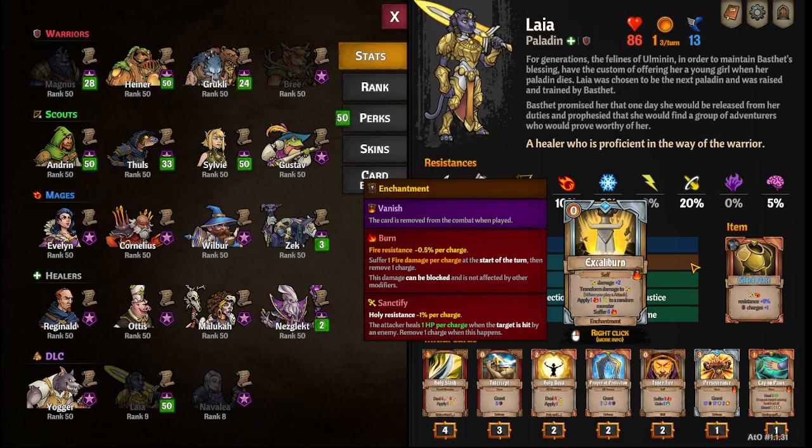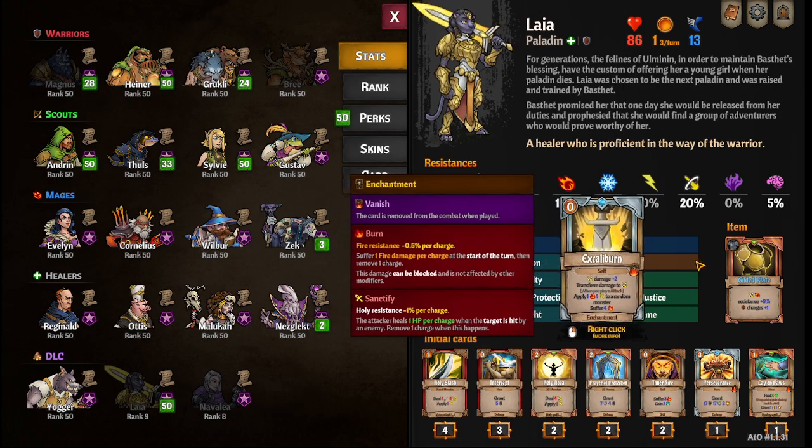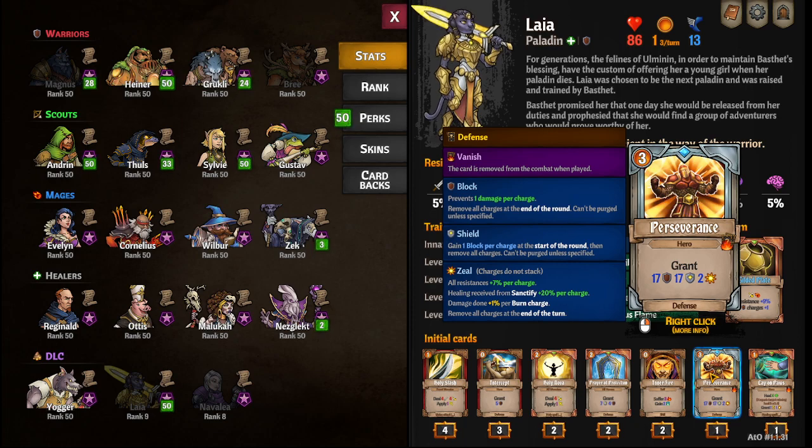Her other enchantment is very unique — Excalibur is, I think, the first enchantment we get that doesn't ever fade away, unless you put over 3 enchantments on her and it gets pushed off. Be careful if you're fighting something like Twins or Hydro that put a debuff enchantment on you, or even Yulmer — you don't want this to be your last enchantment. Anyway, it transforms all your damage to Holy for the rest of combat, your holy damage goes up, and whenever you play an attack you apply burn and sanctify to random monsters. You also suffer burn, which seems bad, but with Zeal you're doing extra damage for each burn charge you have.